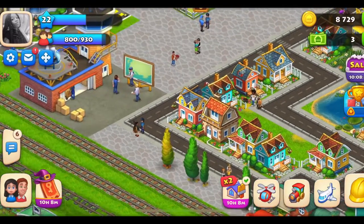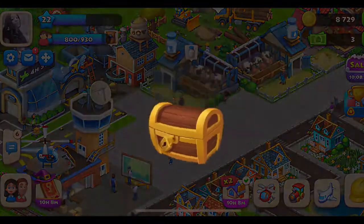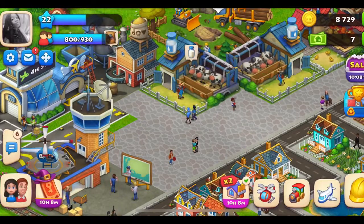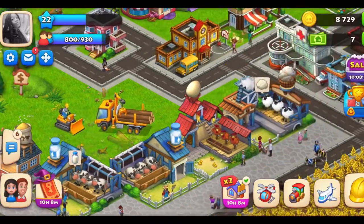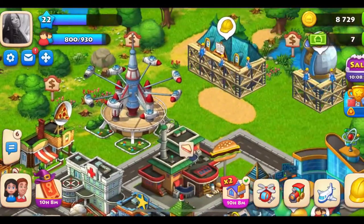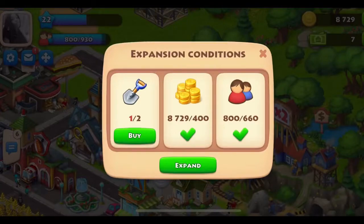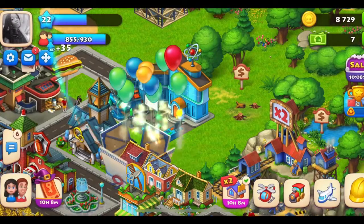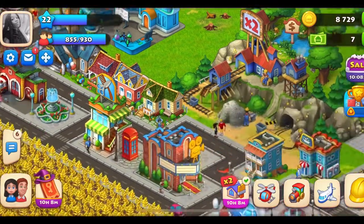I'm gonna grab this chest real quick — sometimes it's cash, sometimes it's not. If you do decide to play, I need some more space to put some more stuff on my land, more businesses. It looks like I don't have the proper materials to completely build that facility. So now I have a laboratory.